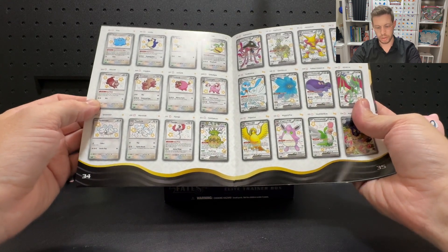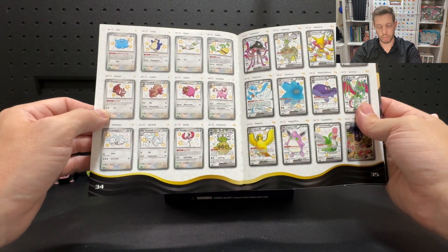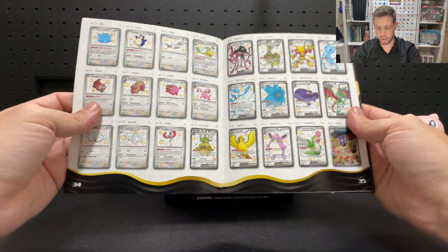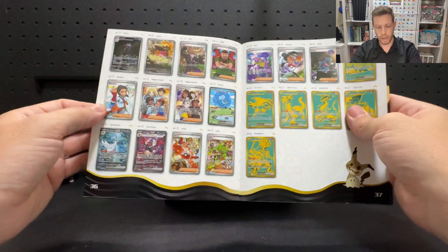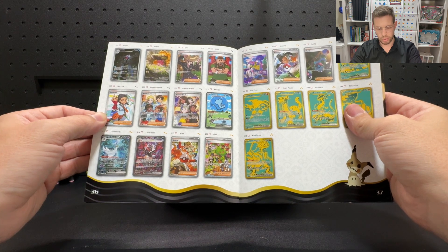So ten pages of baby shinies — that's 120 shinies. Snorlax is another one we'll probably go for. 120 of the baby shinies to chase. And then we've got 12 of the full arts, only three art rares, a handful of full arts, and eight special illustration rares, which is actually okay.